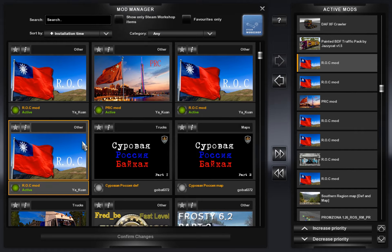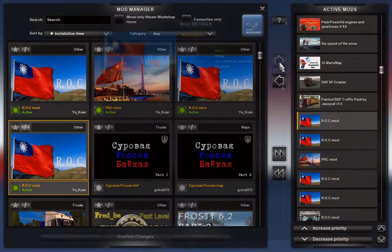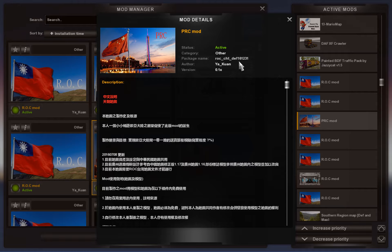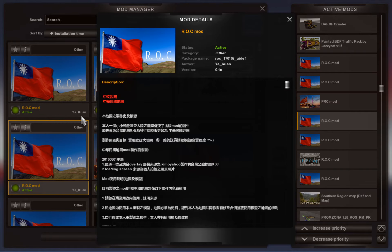Sorry, wait a minute — the first one is that one. That's the first one, which is the Republic of China and it says 'material' with some letters after it. The second one is the Republic of China and it just says 'RSRC'. The third one is the DEF file — that's Republic of China CHT DEF DEF 161231. And the next one is 170102 ULDEF.